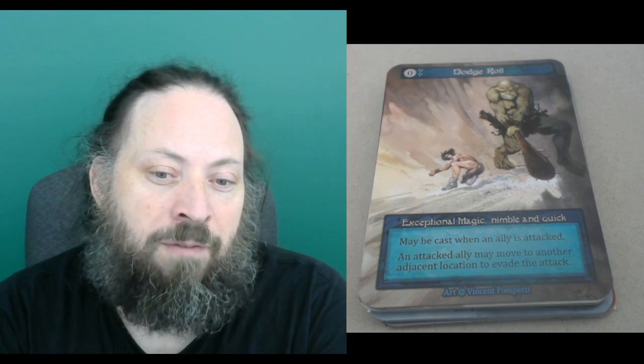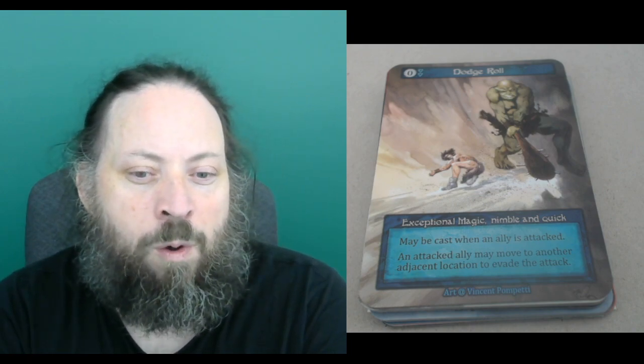Dodge Rule — I'm not sure if we've talked about this card, but I'll cover it. This is the only kind of reaction spell currently in the set. Zero mana, you can cast it during your opponent's turn, requires two water threshold. When an ally is attacked, move them to another adjacent location to evade. The wording 'attack' is pretty limited so it doesn't come up that often. At Death's Door you're getting hit by spells as often as attacks. That said, combat happens in this game, and you could really throw somebody's plans off by dodging, especially when someone has multiple copies.